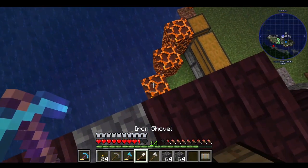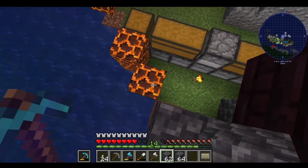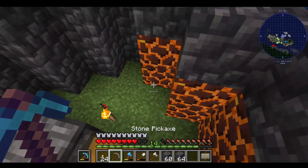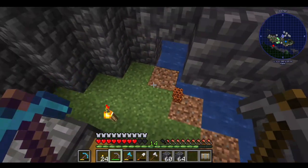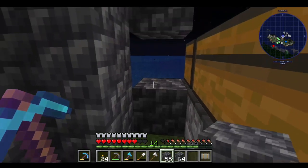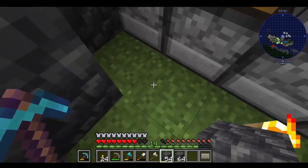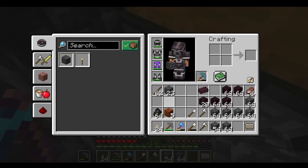I'm going to go ahead and jump down. That's not what I wanted to do either. Note to self — we're going to vein mine that out, that's what we wanted to do. There we go. Now. I don't have any blocks I can use.